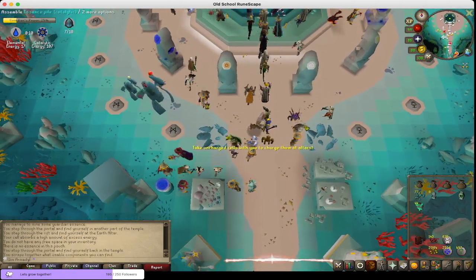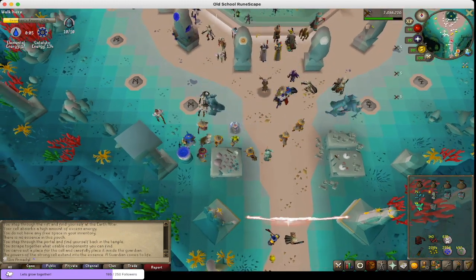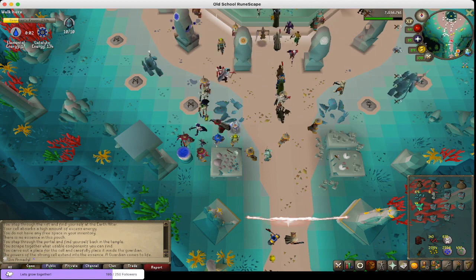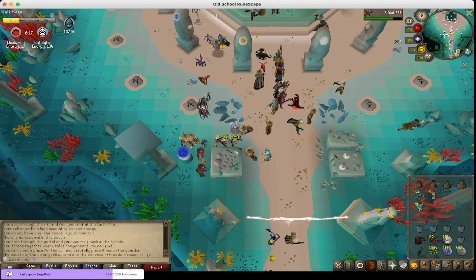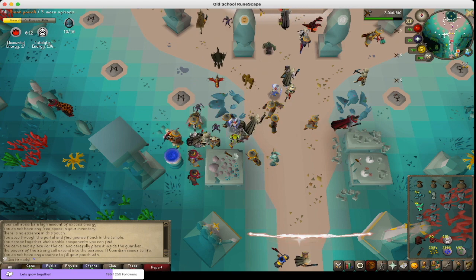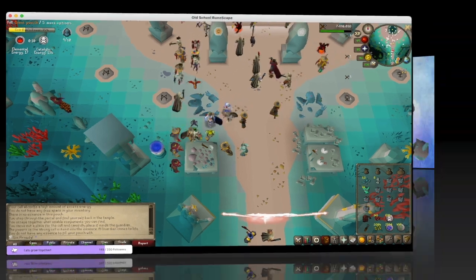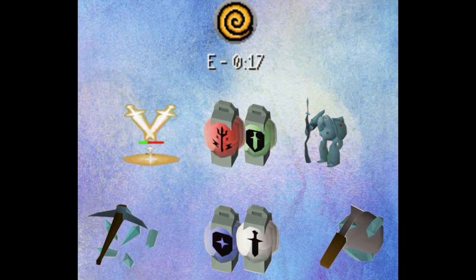By making these earth stones, I also get a strong earth cell — it's the green cell in my inventory. I can use that to make a guardian or strengthen a shield. I chose to make a guardian because there was an empty spot for it, but if there were already 10 guardians out of 10, I would just go make that shield. Once that's done, back to crafting from the fragments. Remember that chart I showed you earlier? Every 30 seconds something is going to change, and you're going to have to decide whether you want to go mine more fragments, make more essence, turn in some cells, make a guardian, or make a shield. It's a lot of decisions, and in the beginning it can be very hectic.